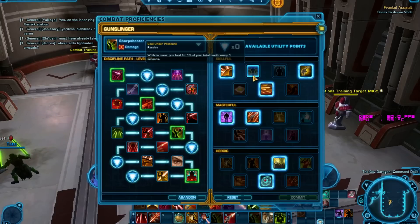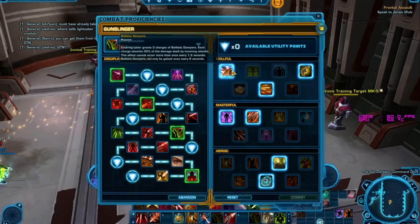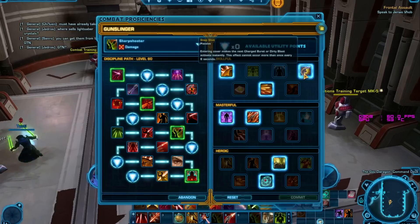Cool Under Pressure — in cover we heal for 1% of your total health every three seconds. It's not worth it, honestly. Maybe if you're soloing and you don't have a healer companion, but it's not worth it. Cover Screen — exiting cover increases your ranged defense by 20%, but that's only ranged defense, which is why Ballistic Dampers tends to win out over that.